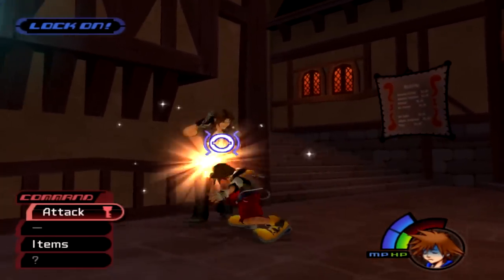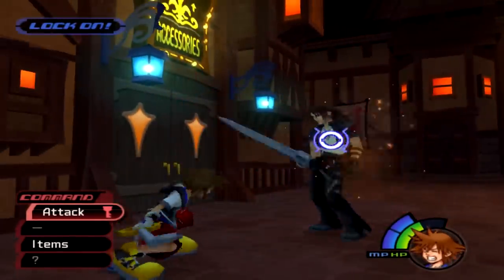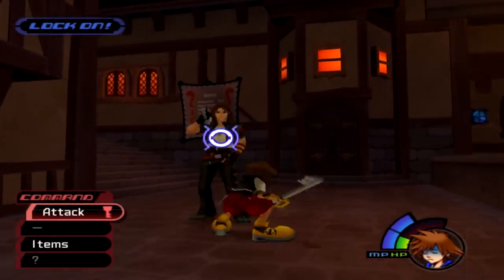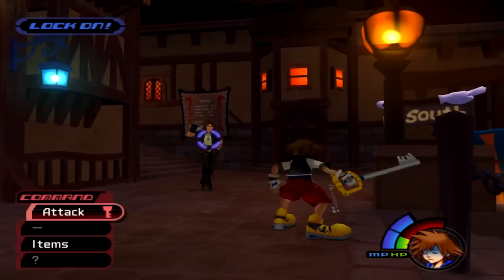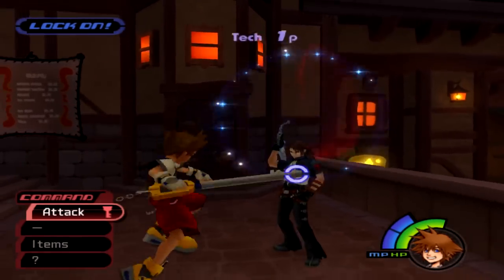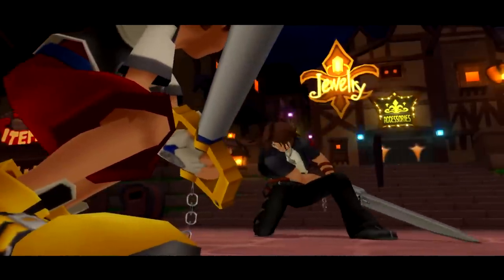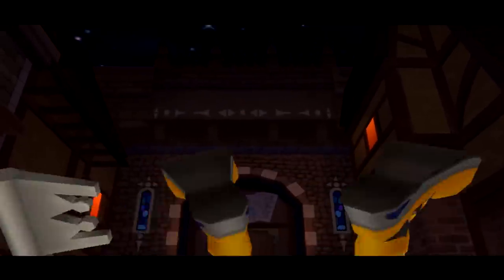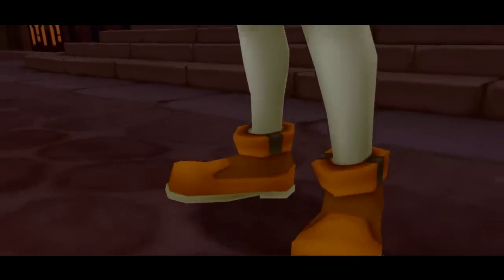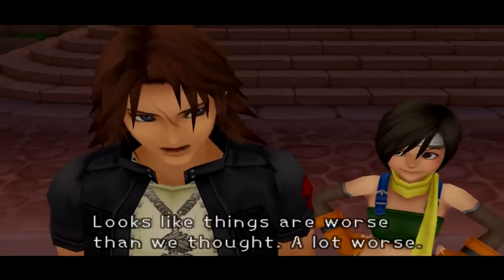Leon is actually pretty hard. I should have gotten the Guard ability. Look at this — he's just completely wiping the floor with me. I think if you beat him you actually get an Elixir or something, so it's not a huge deal if you don't win. But I still would like to win. Luckily I did level up a tiny bit to get that Strength upgrade. Leon went down that fast? And Sora says, 'No! I went easy on him.' And then someone asks, 'Why is she in this game? Looks like things are worse than we thought — a lot worse.'